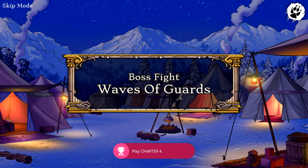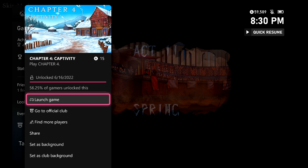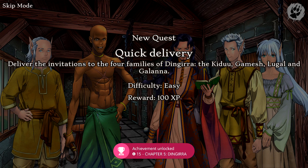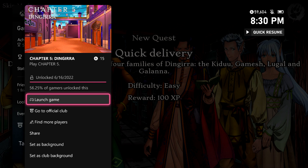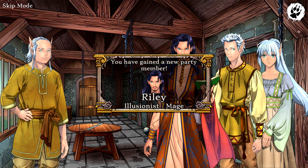New achievement right here for another 15 gamer score. Then we are going to get into some boss fights and stuff, and then eventually that's going to segue us into Act 2. Start of Act 2, you are going to be given the Chapter 5 achievement for another 15 gamer score. You are able to skip all of the combat because we are playing in visual novel mode, so make sure you keep that in mind.